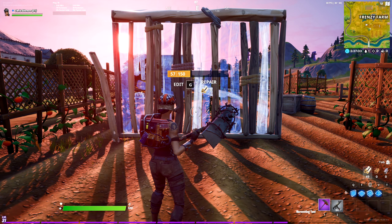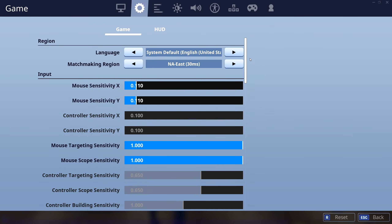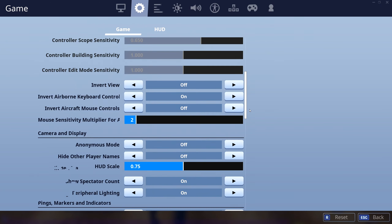Fortnite Chapter 2 added an option called Edit on Release. Basically, what happens currently is when you edit, you have to make sure that you confirm that you're done editing — in this case, I have to press G. Fortnite decided to add Edit on Release, which means you come to Options, look for Edit on Release, and turn that on. Once turned on, once you're done editing — as in once you let go of your mouse click — it'll automatically update the editing of that wall for you.